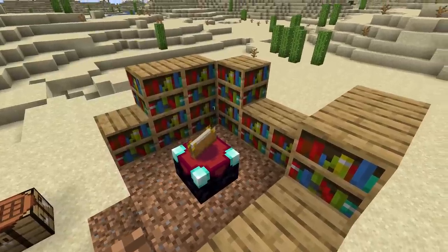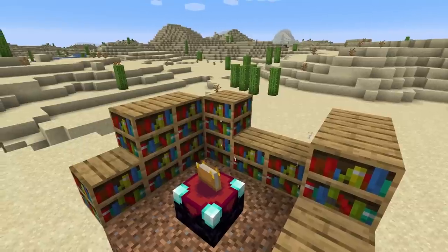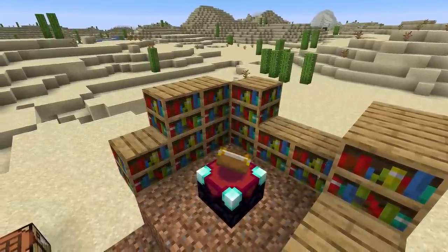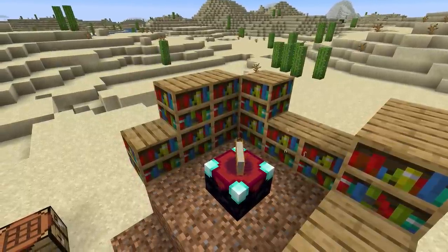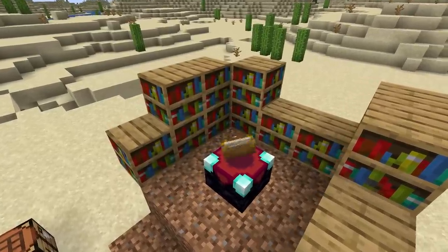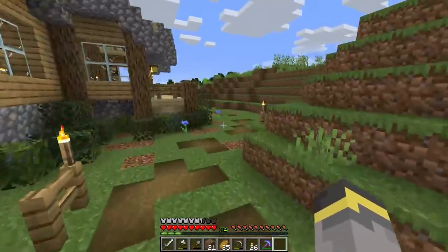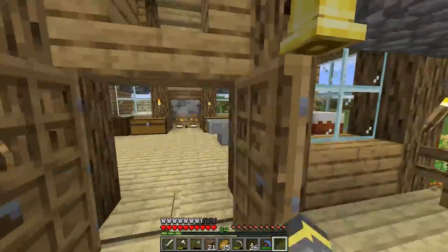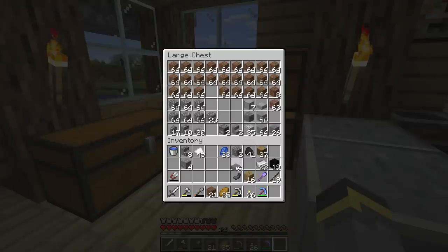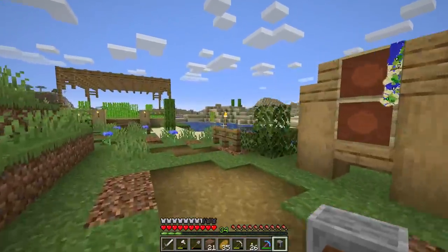Another method to change your enchantment seed has to do with bookshelves. Bookshelves control the enchantments and also affect your enchantment seed — if you remove bookshelves, your enchantment offers will change. But going to a different enchantment table with the same number of bookshelves is not going to work — you will still have the exact same enchantments offered. So don't waste your time running somewhere else trying to get a new enchantment; it just doesn't work like that.